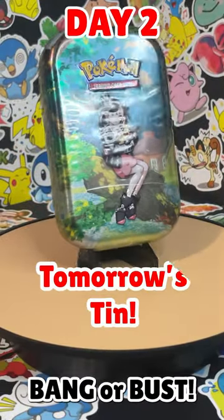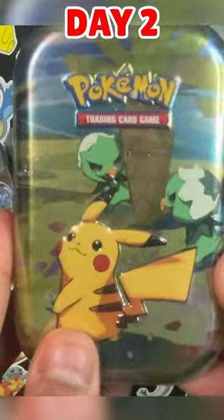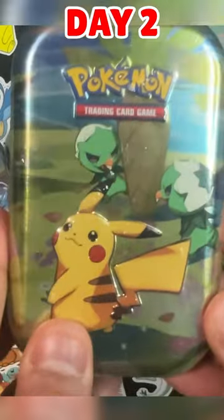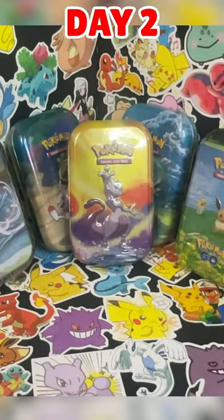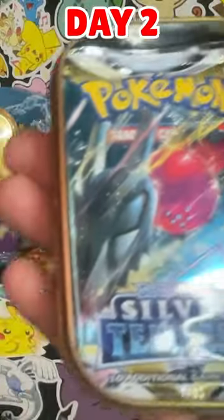Pokémon Mini Tins are either bang or bust, and today we're putting them to the test by opening every single one. I can't imagine we don't get anything today, but that's kind of the risk you run. I'm not exactly sure what's in this Mini Tin here — Scarlet and Violet Base and Silver Tempest.